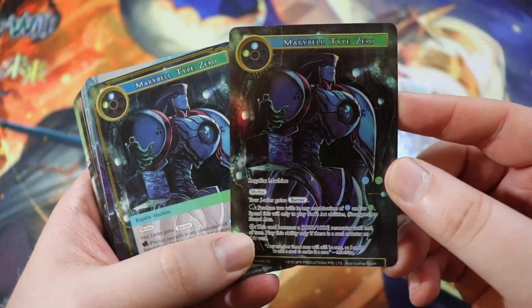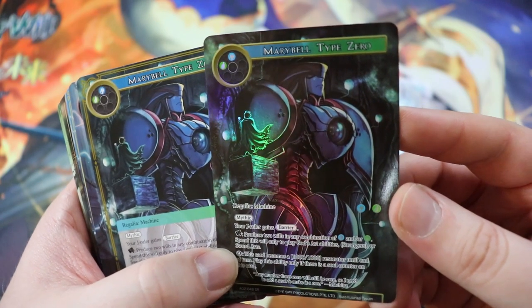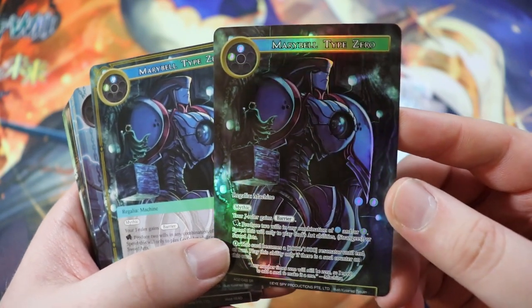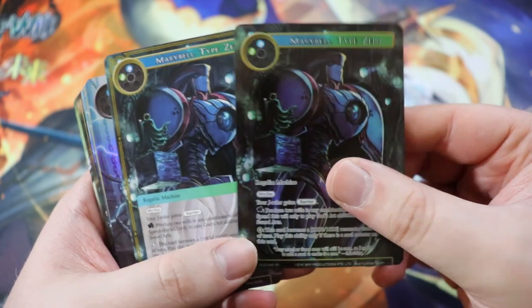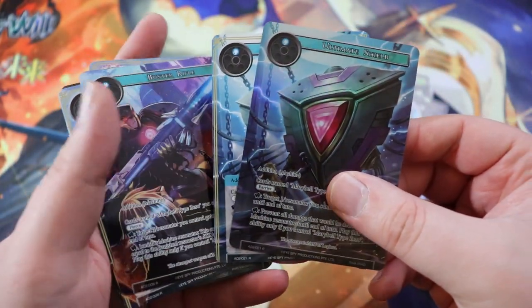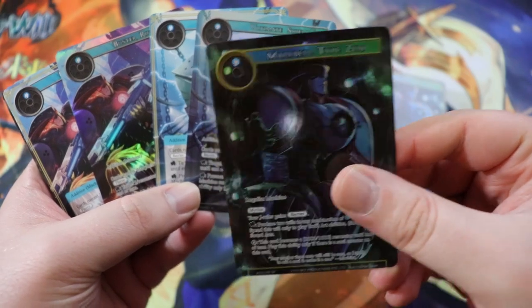And we run three of the Remote Control Golems because we don't want them stuck in our hand since it is a 10-drop — a 2,000/2,000. You may pay one less to play this card for each machine you control, and this card cannot be destroyed. It's like a Darksteel Colossus — really, really cool. And of course we run our two Maribel Type Zeros — our Regalia. It has Mythic, J-ruler gains Barrier, which is really good. It has the ability to produce will in any combination of wind and/or water, which you can spend only to play God's Arts, Strangers, or Sword Arts. And you can pay zero and it becomes a 1,000/1,000 until end of turn, only if it has a soul counter on it. Obviously we would run more if we had them.